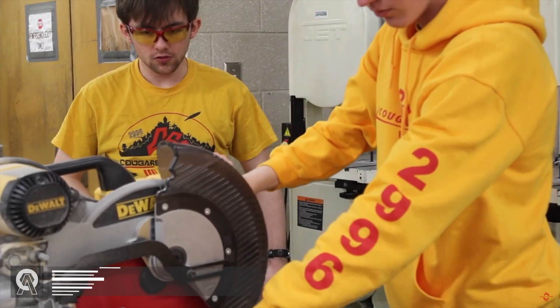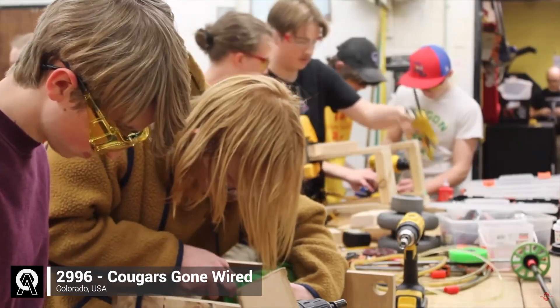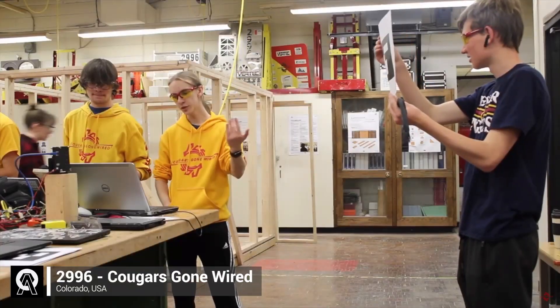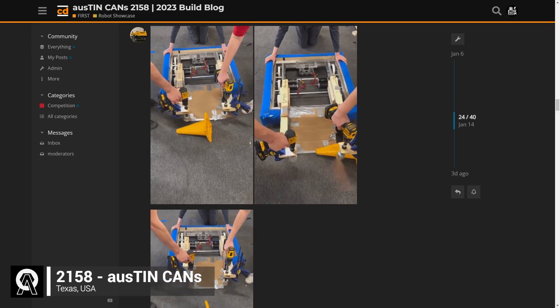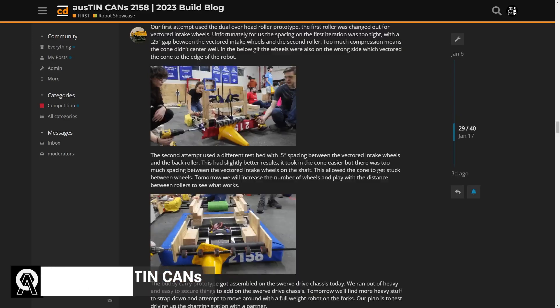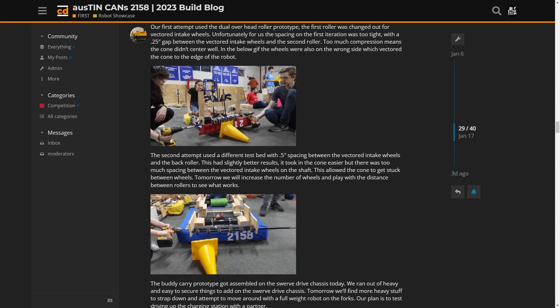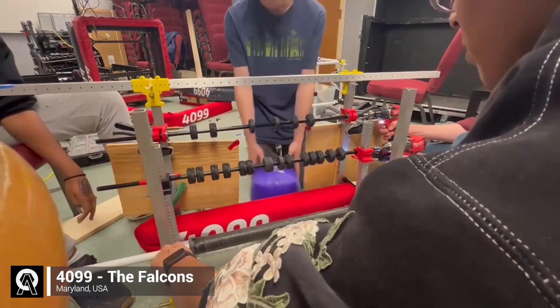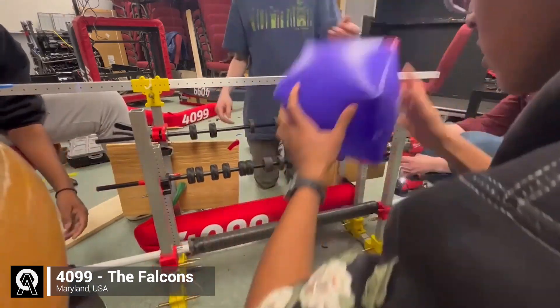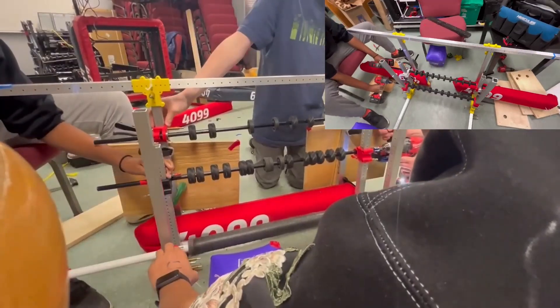This past week, we've seen teams develop their existing prototypes and come up with some creative new ones. Team 2158 combined the ideas of a weed whacker intake with a double roller intake to first orient cones and then pick them up by the flange. Team 4099 perfected their ground intake for cubes by using mecanum wheels to vector the cube to the center of the intake.